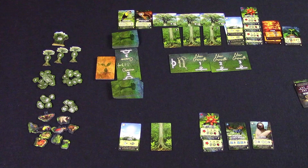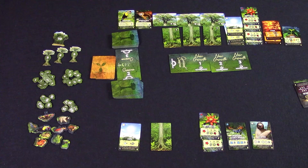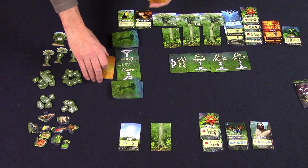When all the cards from the current season have been played, we go into end of season scoring. First, activate any wildlife with an end of season ability. Then, if you have any seed cards, draw three cards from the seed deck, plus an additional one for each fire threat that you currently have. Out of all those, you're allowed to keep one card for each seed card you've collected during the season. Play the new cards, return the other cards to the bottom of the deck, and discard any of the seed cards you've collected during the season.